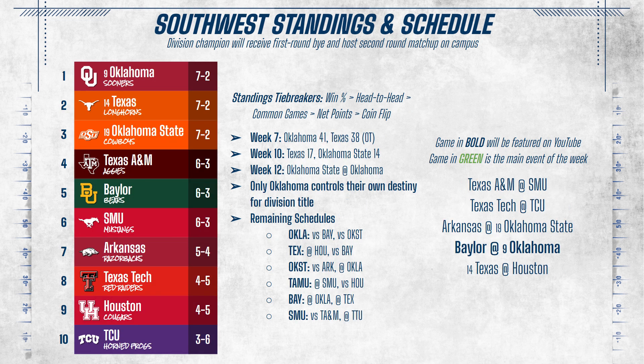In the Southwest, Oklahoma, Texas, and Oklahoma State are tied at the top with A&M, Baylor, and SMU just one game behind. Arkansas has wins over both Oklahoma and Texas and could play spoiler again, but they're already eliminated since they need both the Sooners and the Longhorns to lose out. Oklahoma controls their own destiny for the division title, thanks to a head-to-head win over Texas and a potential win over Oklahoma State.